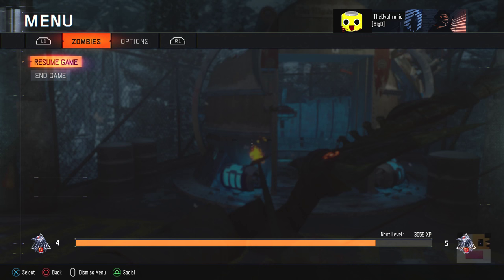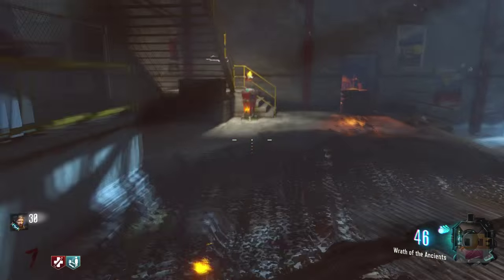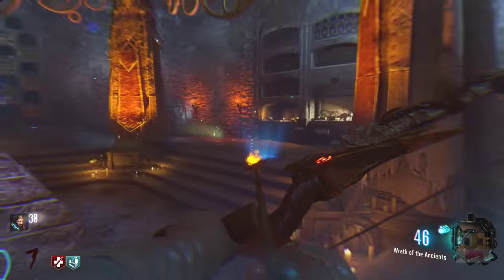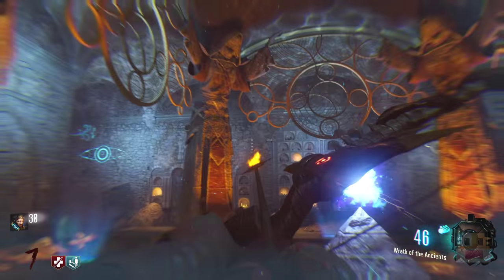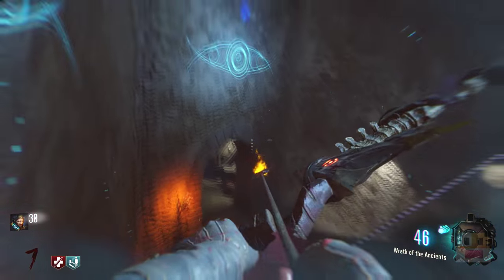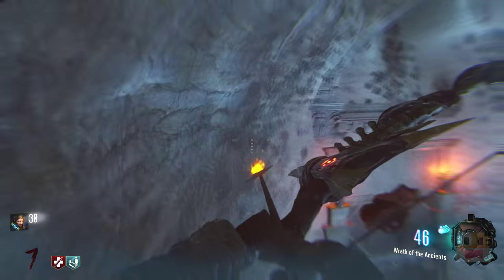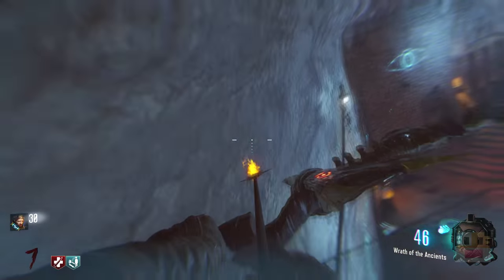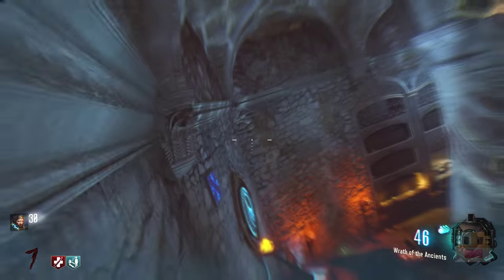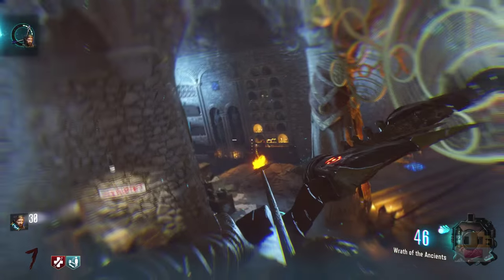The next step: we have to go to the Undercroft — otherwise known as the bat cave. All you have to do is wall-run across four of these symbols on the wall in one go. Just start wall-running on one spot, hit one symbol, then another — just don't touch the ground and you'll be good. Keep along the wall and once you get all five of them, you're done with that step.